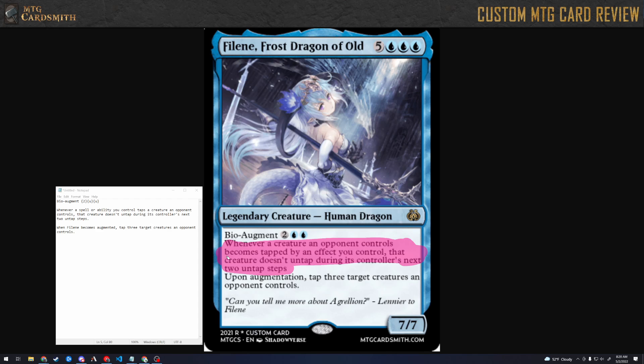I'd be a little less worried if this said: 'when Feline becomes augmented, tap three target creatures an opponent controls; they don't untap during their controller's next two untap steps' — because then at least they only have to track those three creatures and then they're done. But as is, anytime anything becomes tapped by one of your things, there's all kinds of bookkeeping you have to do. I think it's too complex and probably a little too powerful.